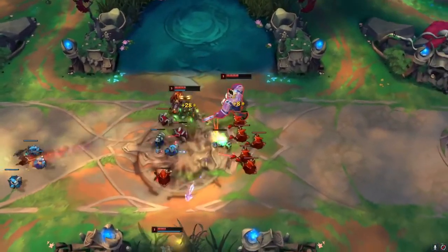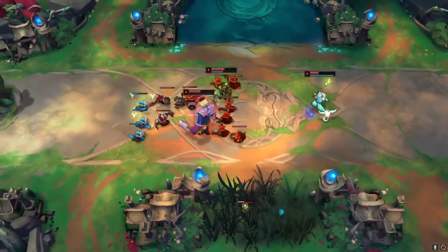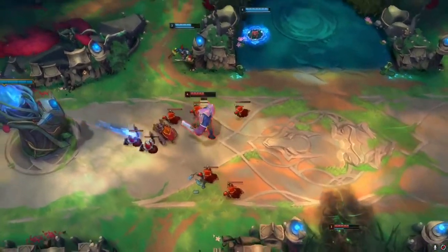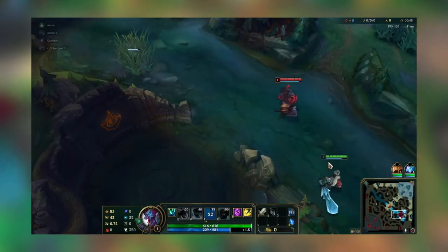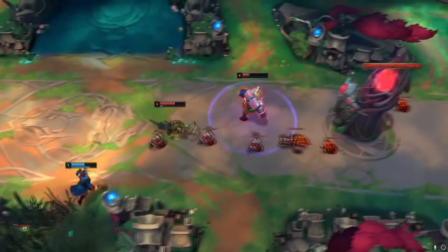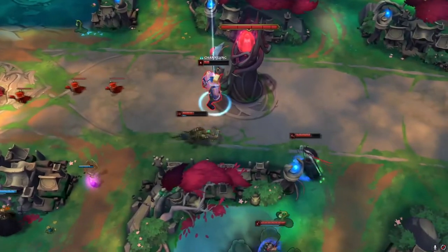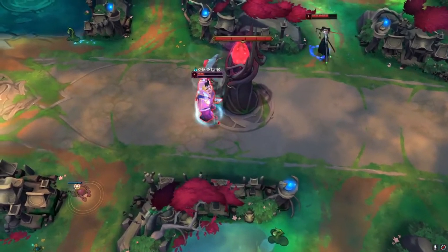Number 2 on the list, we have Ornn, Poppy, and Vayne. What do these three champions have in common? All of them have an ability that interacts with terrain. Ornn knocks up a target when he goes into terrain. Poppy can dash a target into a wall, and the target will be stunned. Vayne can condemn a target into a wall and the target will be stunned. However, the problem is that the enemy has to be near a wall.